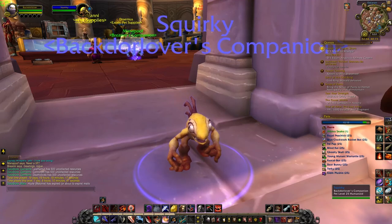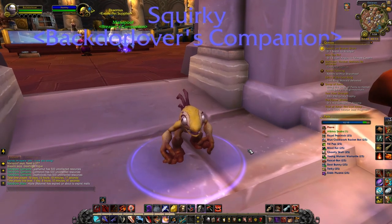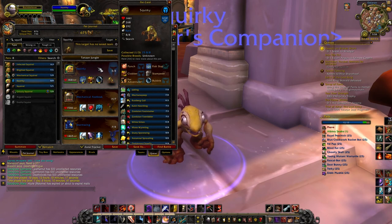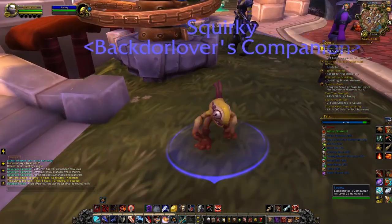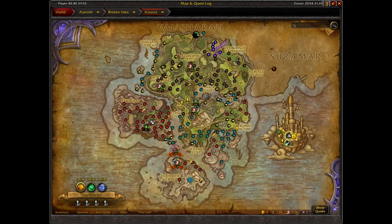Hello everyone, it's Gomrath here. Today I want to talk to you about Squirky — he is this quirky little murloc. He's the updated model and he is found out on an island in Azsuna. He's right there, just found right off the coast of Azsuna on this patch of ground.